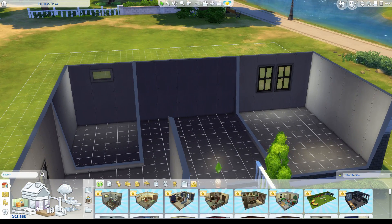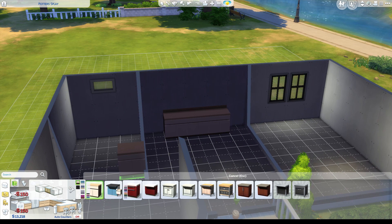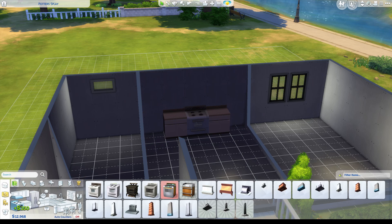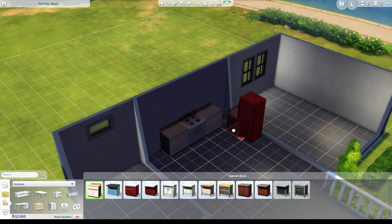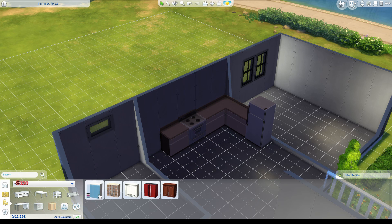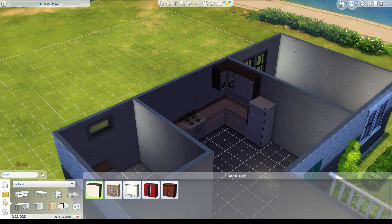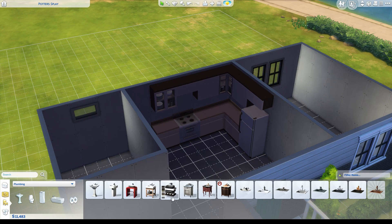I like to start off with the kitchen, and I went with the very basic kitchen counters because they're cheap and I can always upgrade in the future. If you watched the sim creation video, you'll know that Corbin's aspiration is going to be master mixologist, which means he's going to be in the culinary career path. If you get promoted the first time you actually get new countertops, so I'm not really concerned about spending much on countertops now - in the end I'll end up getting some free ones from my career path.